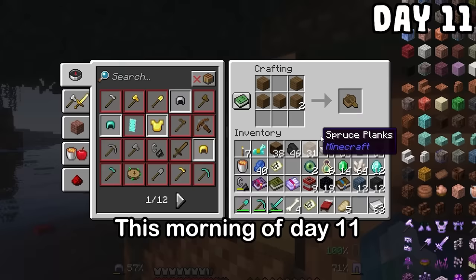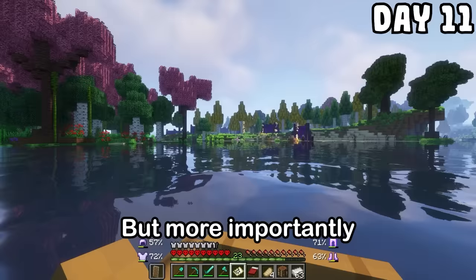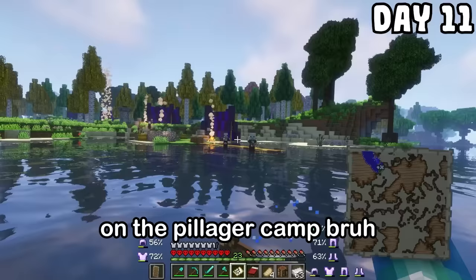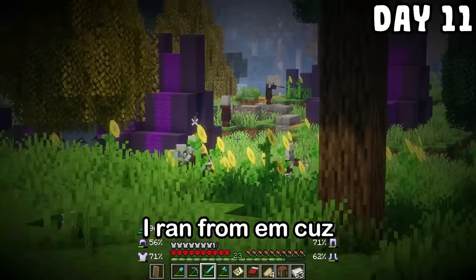This morning of day 11, I crafted a diamond axe and headed off on my boat. You don't see that every day — a massive floating pirate ship, just chilling. But more importantly, I reached the X on the map: the pillager camp. This man really broke my boat, and yes, that is an alligator. I am out of here. Turns out I really underestimated how many pillagers would actually be here. I ran from them because, let's face it, I was gonna be dead if I tried to take that on.